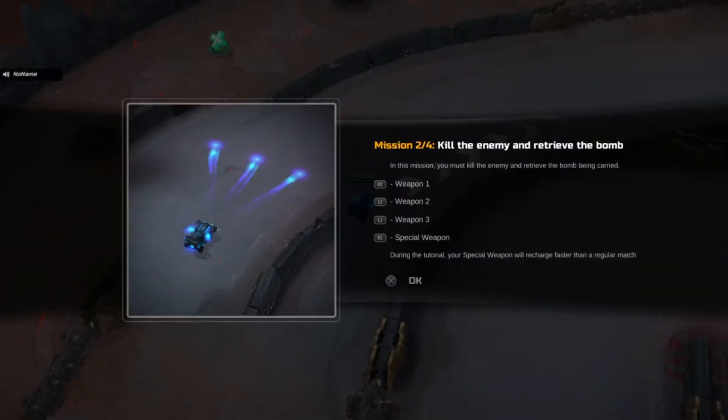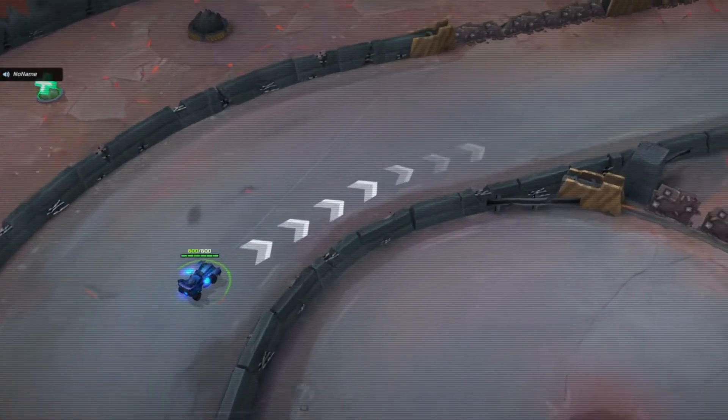Mission 2 out of 4: kill the enemy and retrieve the bomb. In this mission, you must kill the enemy and retrieve the bomb being carried. R2 is weapon 1, L2, and so on and so forth. During the tutorial, your special weapon will be charged faster than a regular match. Okay.